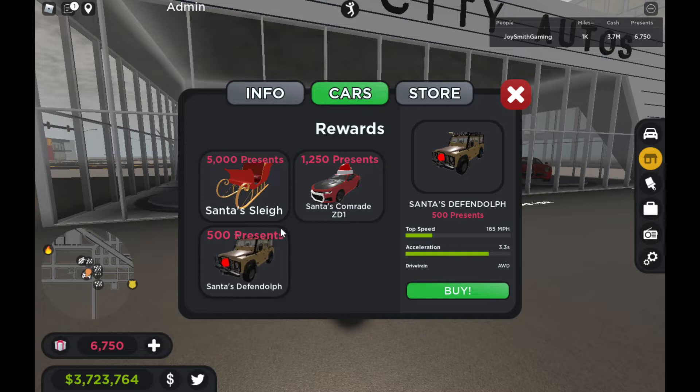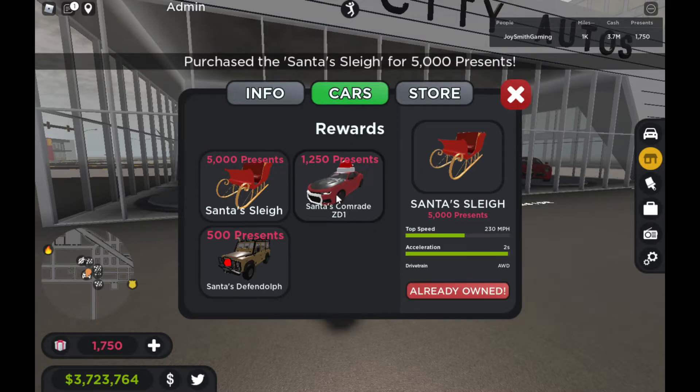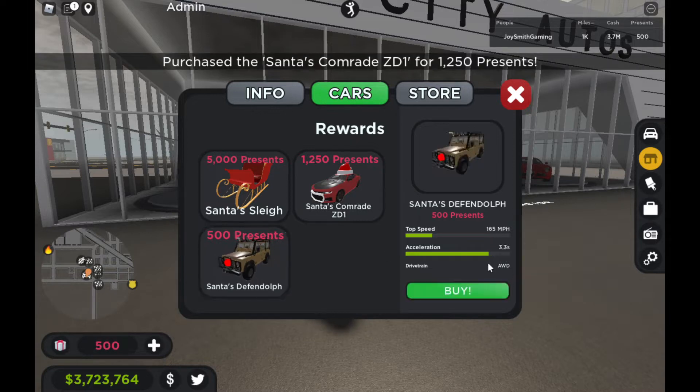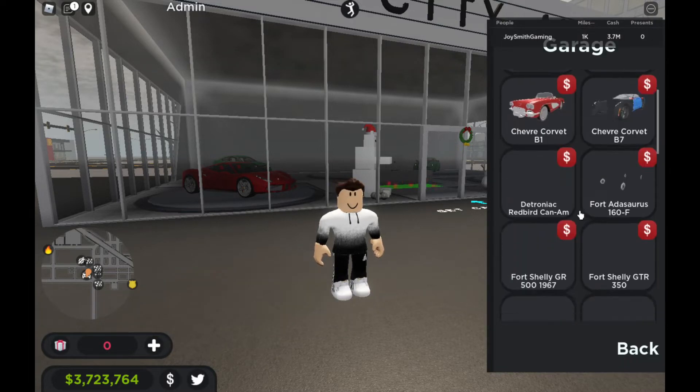First I need to grab all of them. Let's start with one of the most expensive - the Sleigh. I bought it, and Santa's Camaro, and Santa's Land Rover. Alright, zero presents left. Let me show you what they look like.